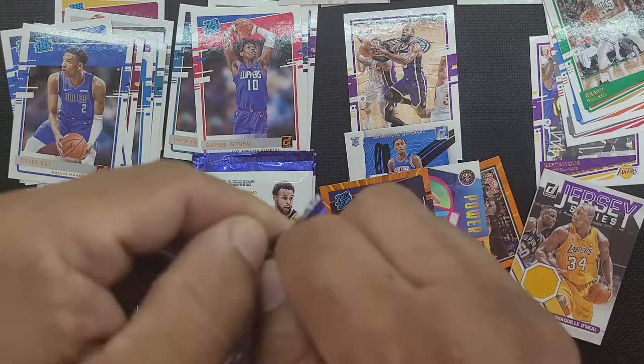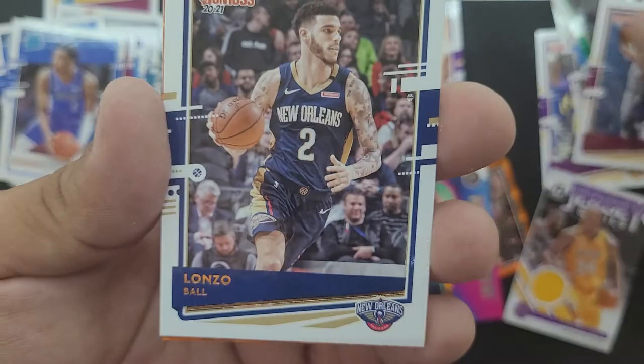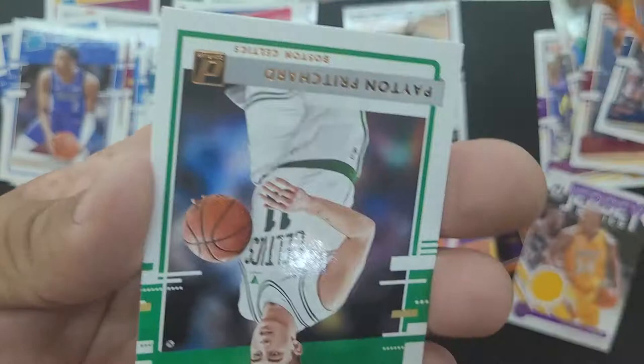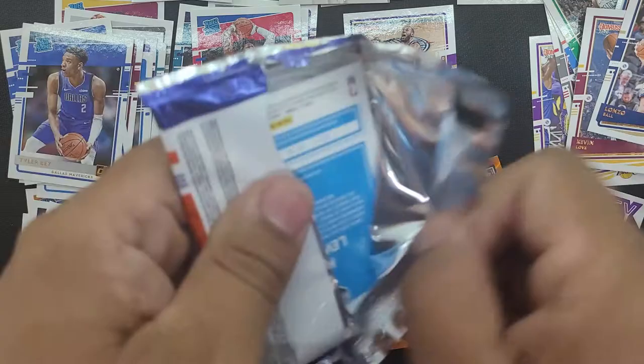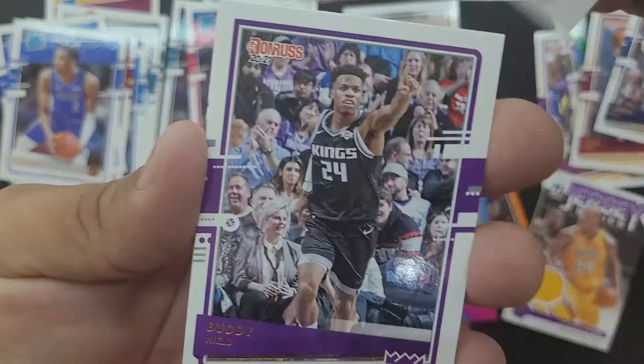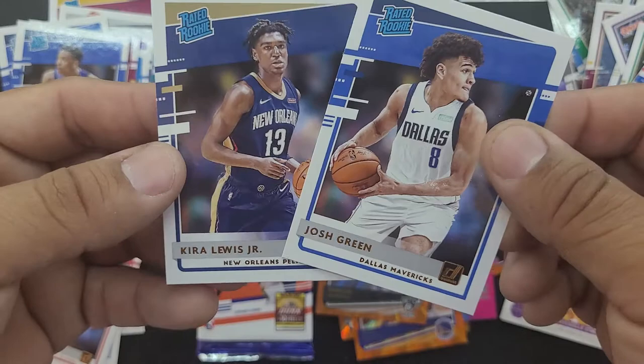We got a Shaq — woohoo! Ja Morant, Landry Shamet, Andrew Wiggins, Kevin Love, Lonzo Ball, Eric Paschal, Peyton Pritchard, and Tyrese Maxey. Kira Lewis Jr.